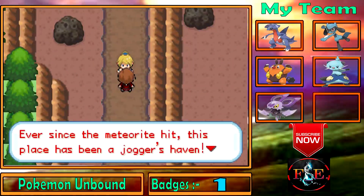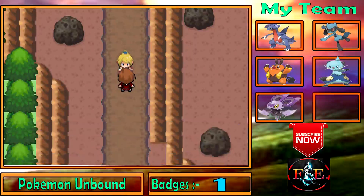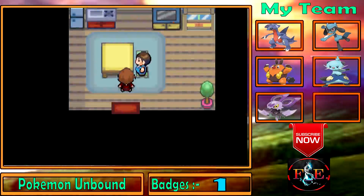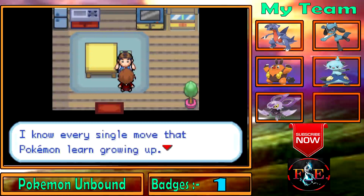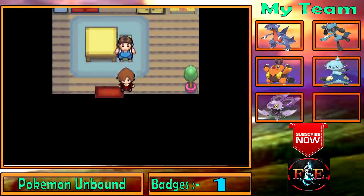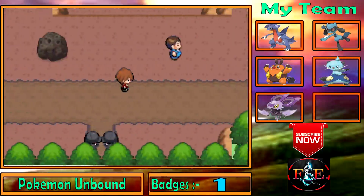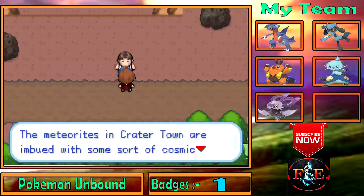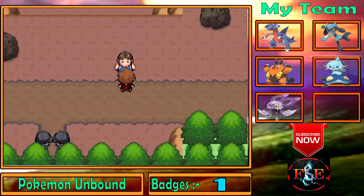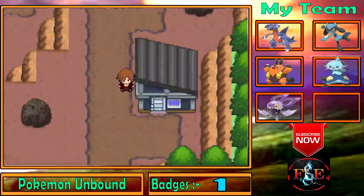Ever since the meteorite hit, this place has been a jogger's heaven — there's so much space to run. There's a Pokemon Move Reminder here, but I don't have a Heart Scale to trade. The meteorites in Crater Town are imbued with some sort of cosmic power — people say strange things happen around here because of it.